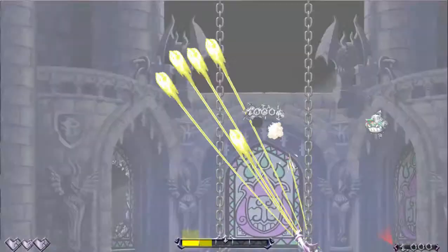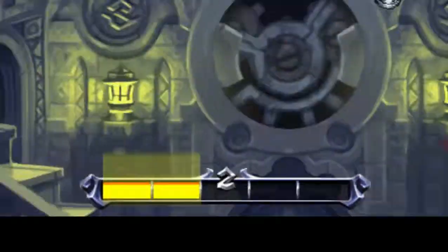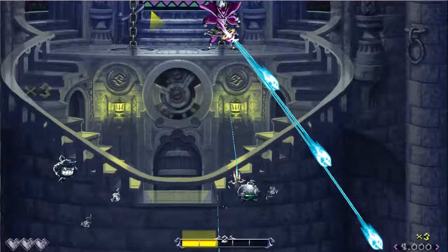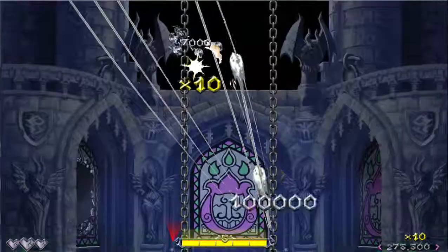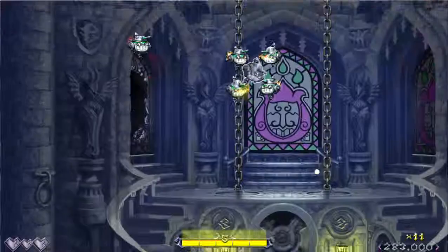You can see here that I am shooting yellow lasers. But you see this bar? The more I kill enemies, the more colorful my lasers get. Right now I have blue, now I have red, and now I have grey. Kind of. Cycle of colors, I guess.